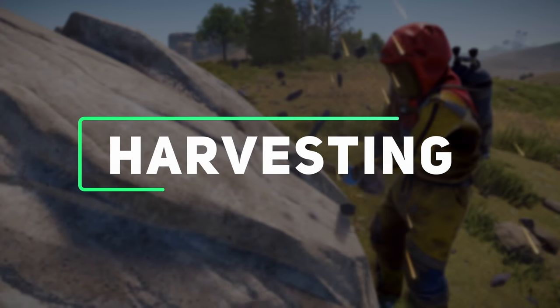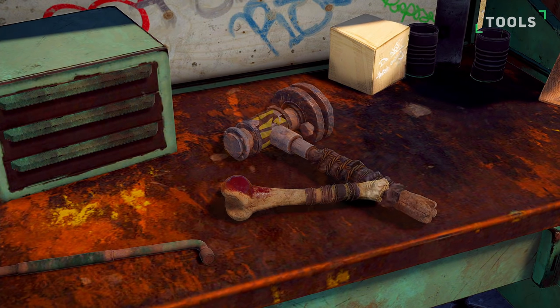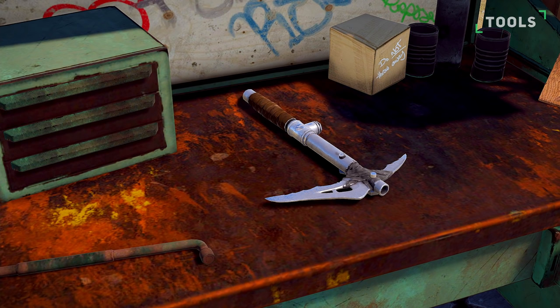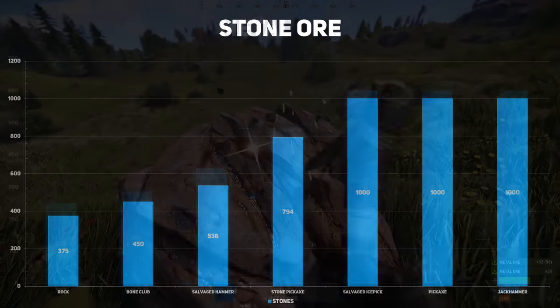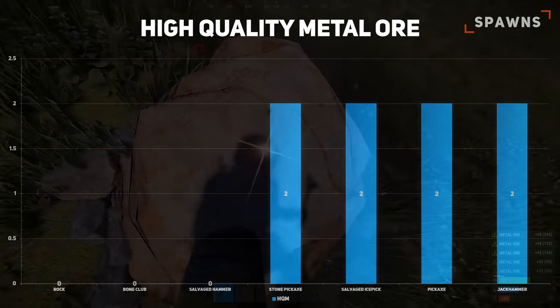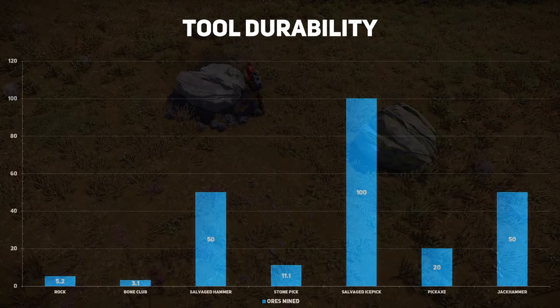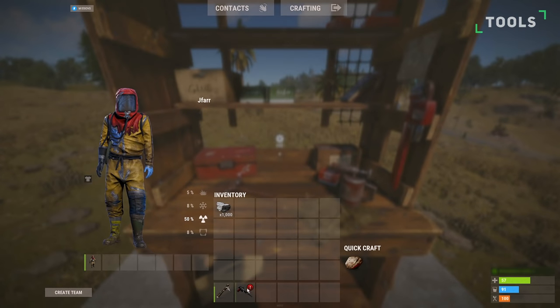There are 7 harvesting tools you can use to collect the ores. These include the rock, bone club, salvage hammer, stone pickaxe, metal pickaxe, salvage ice pick and jackhammer. The lower tier tools will lose some of the ore's available resources, with the rock only collecting 37.5% of the stone ore's potential resources. Here is how many ores can be mined before that specific tool is completely damaged. However, unlike the other tools, the jackhammer can be easily refilled by going up to the workbench and clicking the refill button.